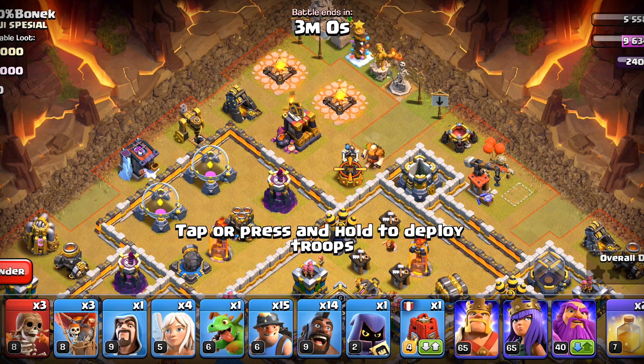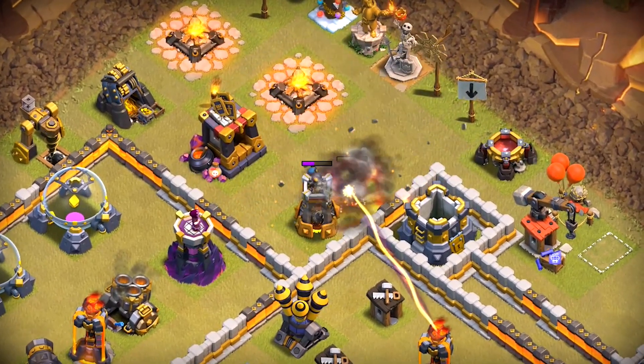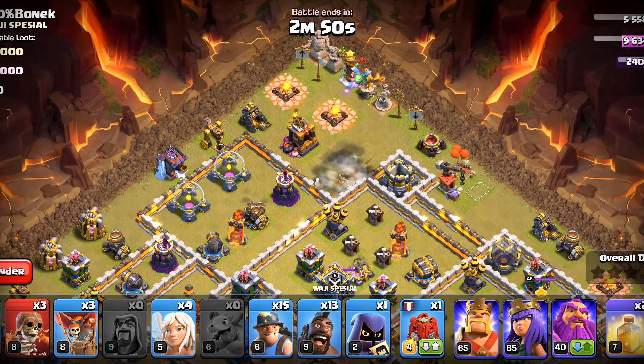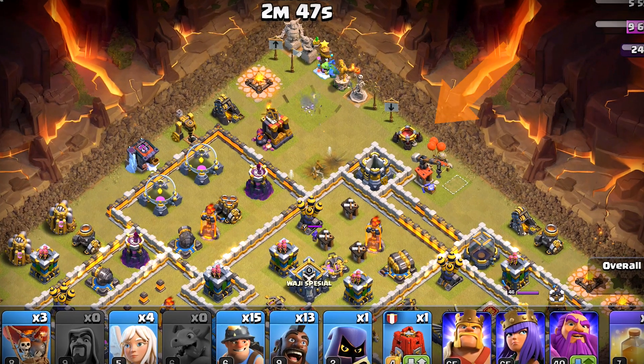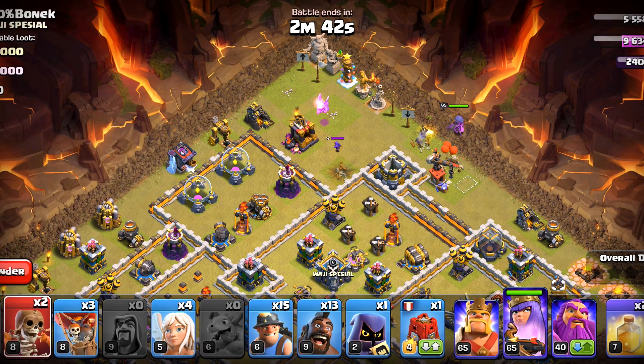On this side we'll use a giant and one wizard, but it looks like they are going to fail, so we will deploy one more hog rider for that. Now the baby dragon can handle the rest. We'll deploy the queen here and we will also need to make her a path — we have got wall breakers for that purpose.